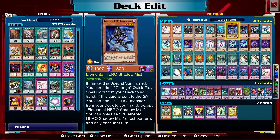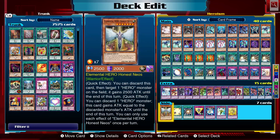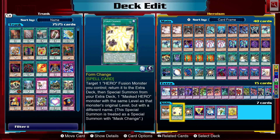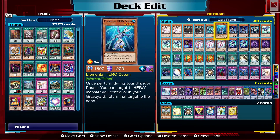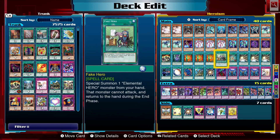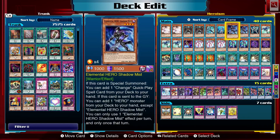This deck is still as competitive as I feared it would be, and unfortunately the changes I made here won't really impact that viability. I only removed some useless cards like Honest Neos and Form Change because I didn't really use them, and I replaced them with Ocean, Fake Hero, and Hero's Bomb because I have a lot of Elemental Heroes. But yeah, let's get right back into this.